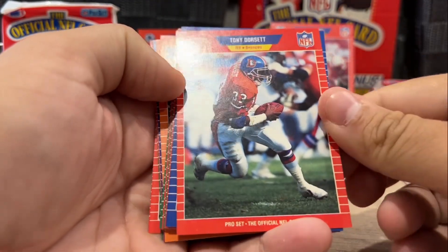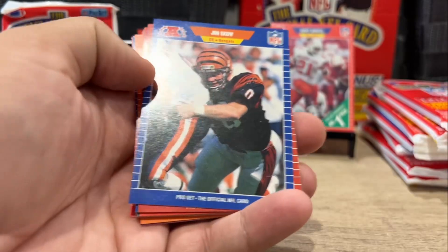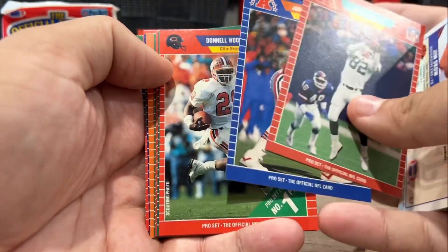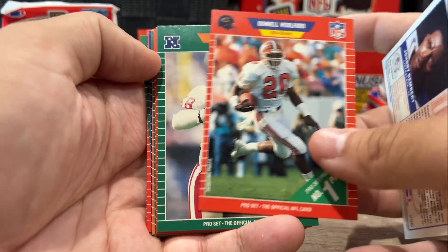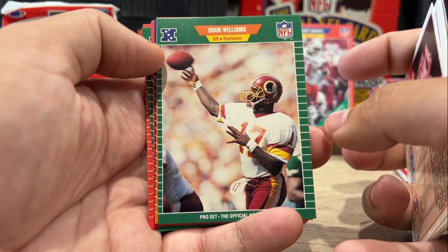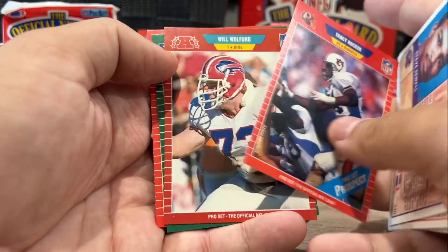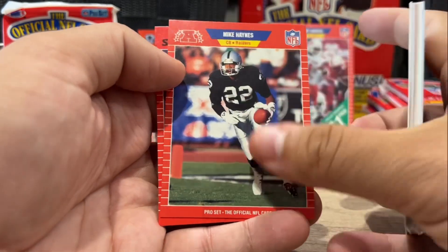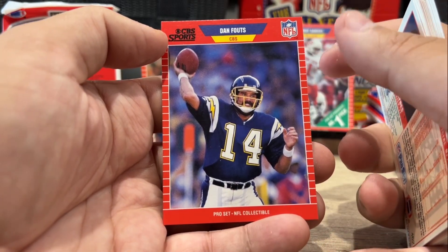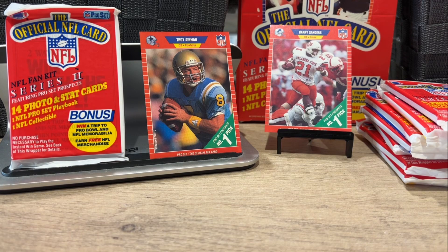Tony Dorsett — wow, late career Tony Dorsett card. There's all those years in Dallas. Jim Scal. Donnell Wilford. Andre Waters. Tom Ricketts. Great Doug Williams — Super Bowl-winning quarterback. Jay Novacek — he'd find his way with the Cowboys in a few years after. And Dan Fouts broadcaster card, but there he is in his Chargers uniform. I think at this point in '89 he was just getting out of the game and into the booth.